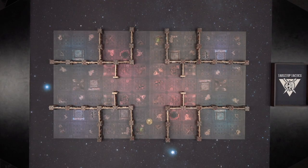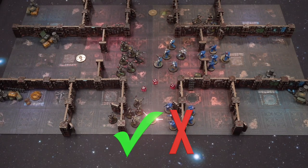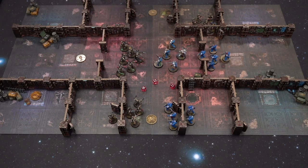Once your battlefield is set up, the mission may determine the use of objective markers. These should be 40 millimeters in diameter, and a model is counted as being in range of the objective marker if it is within one inch of it. Players can control objective markers if they have more models in range of it than their opponent.